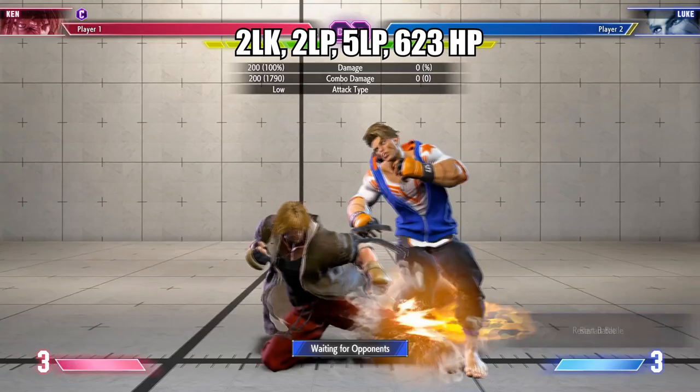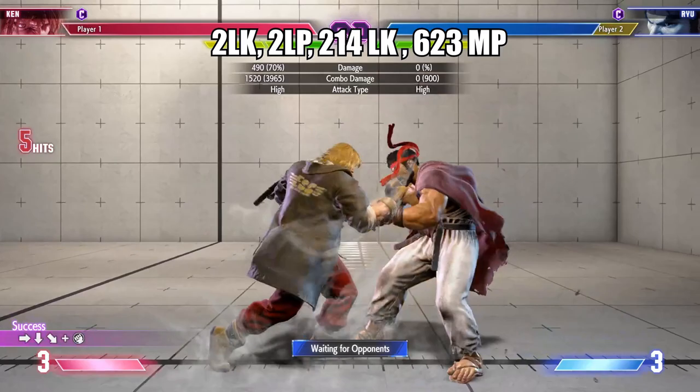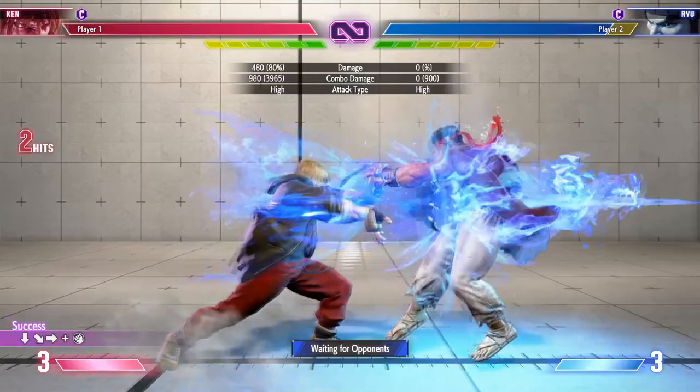These are your light confirm combos. Crouching Medium Kick will be one of your main footsie tools and combo starters.